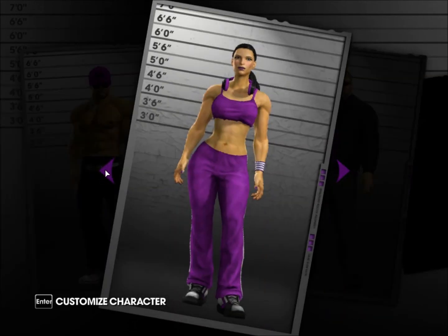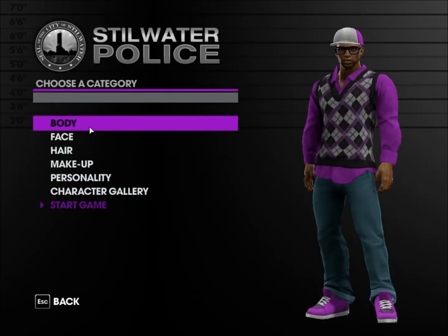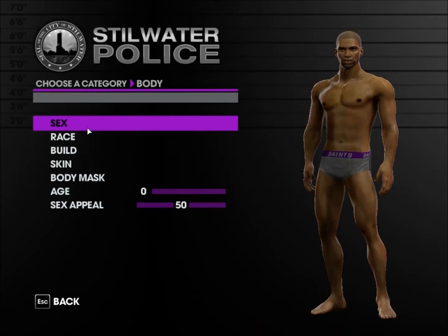We'll go back and I'm going to start off with the black guy preset. There are five categories at the start — we'll begin with body.